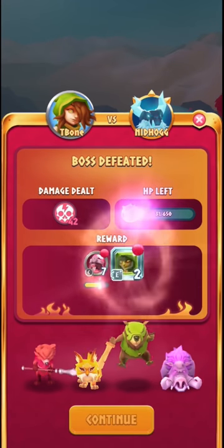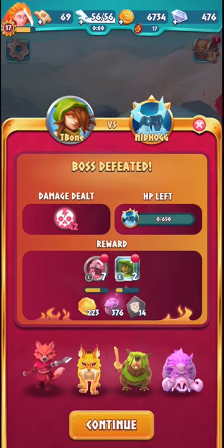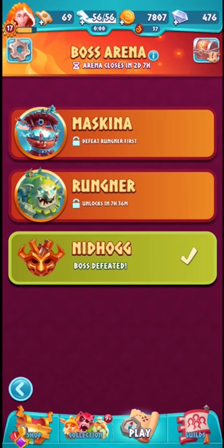I got some pretty good rewards — two epic gems for Weatherwild. There is a chance for legendary as well, but I haven't gotten that yet. That's all for today's episode. I really like this team — I think it works really well for the boss arena. In the next episode we're going to cover Rungner in our quest to complete all three bosses with as few keys as possible. Give this a try, let me know what you think, and I'll see you in the next episode — thanks a lot for watching, take care.